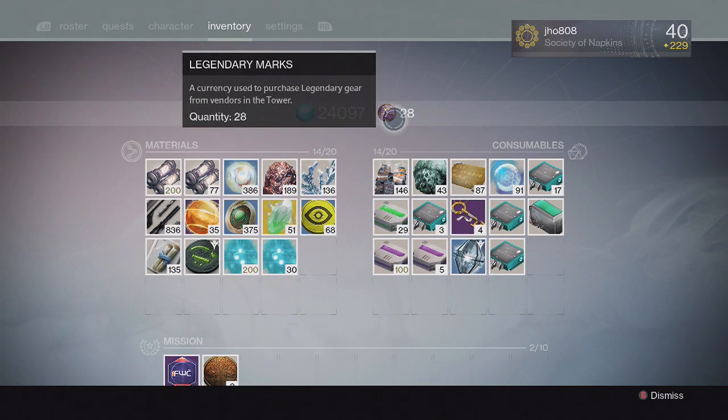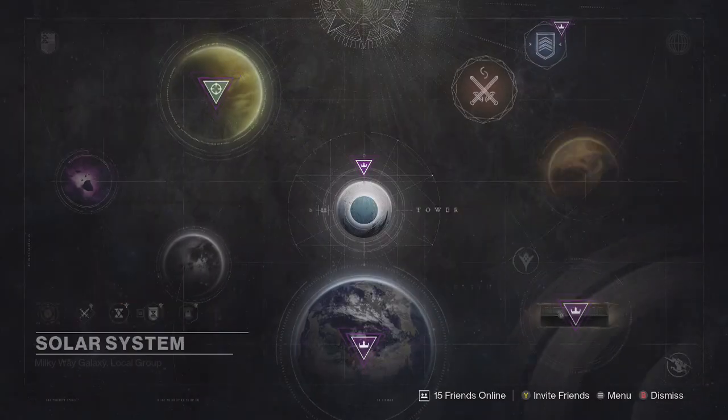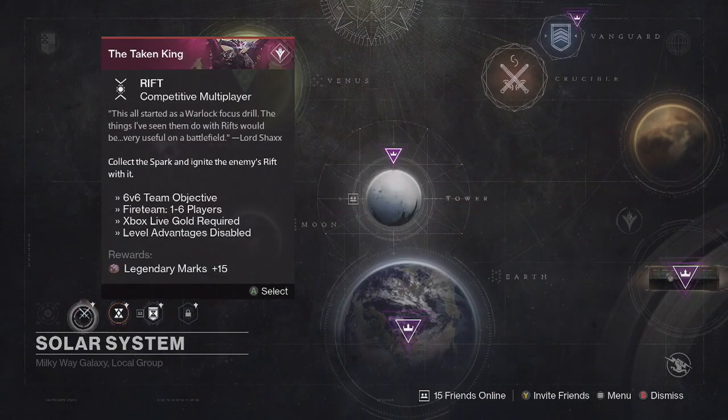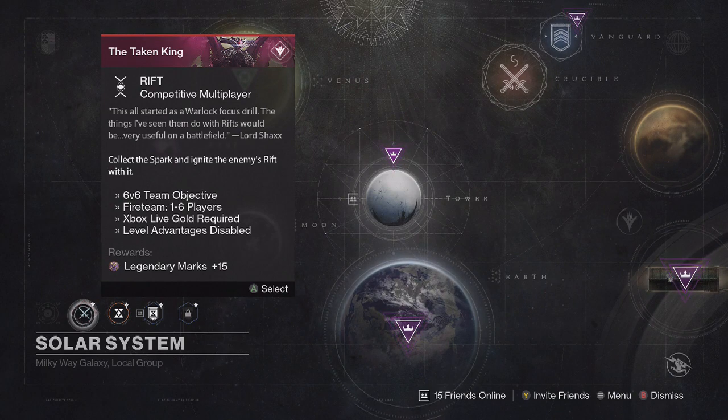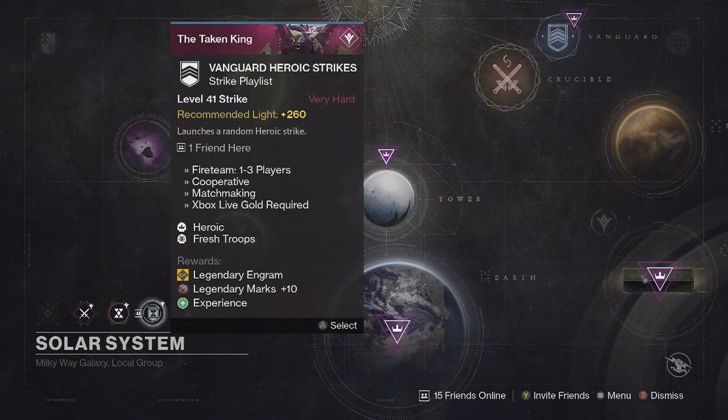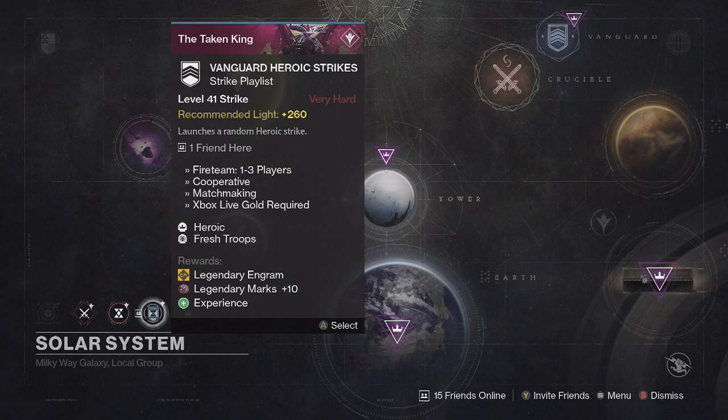There are various ways to acquire Legendary Marks. First, we have daily and weekly activities. In the bottom left corner of your Orbit directory, the daily Crucible yields 15 marks on your first game — you can't keep earning 15 marks by replaying it. The daily heroic story also gives 15 marks on completion. The Vanguard heroic strike playlist gives 10 marks per strike, and you can earn marks up to your third time doing it per account.